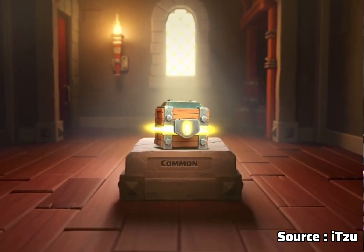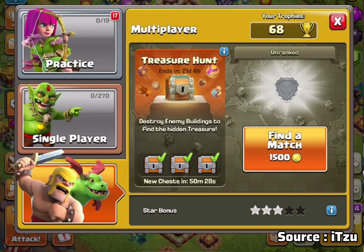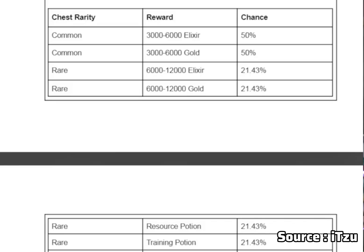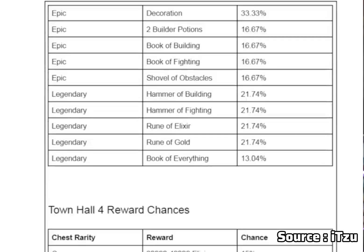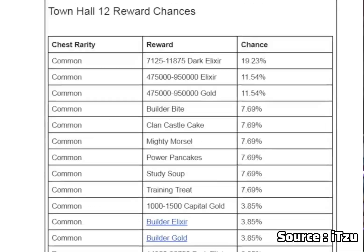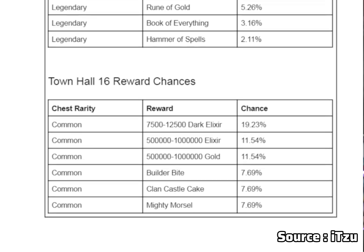When you start editing the box, at the bottom of the box we will show you the table. If you use the hammer of items, you can use gold, elixir, shiny, glow, starry, heroes, loot, and magic snacks.